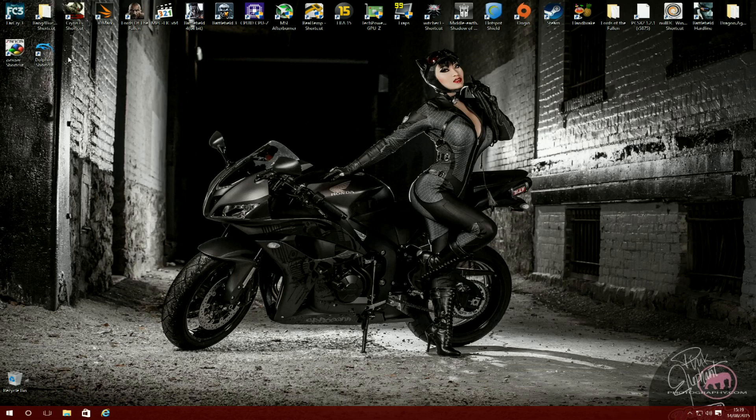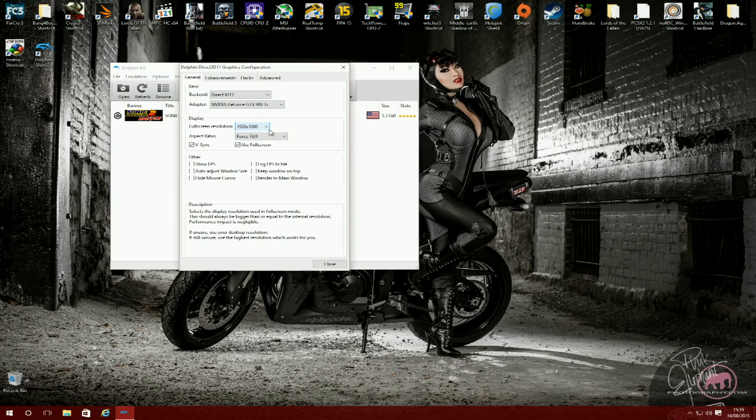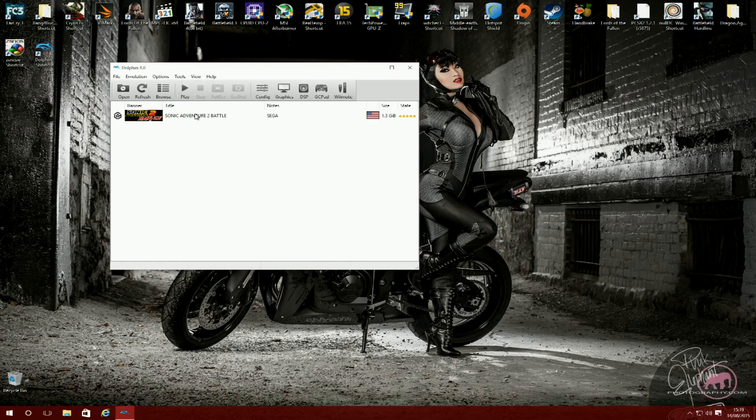Just moving on to the Dolphin emulator, which is basically a Nintendo GameCube and Nintendo Wii combined. I haven't got too many games for this at the moment — I've only got Sonic Adventure 2 Battle. Just going through the settings, I'm not really using anything special here. When it comes to graphical settings, I'm running at 1920x1080, 16x anisotropic filtering, and 4x anti-aliasing. So I'm going to go ahead and run this game and see if it's still compatible with Windows 10.